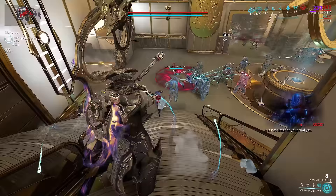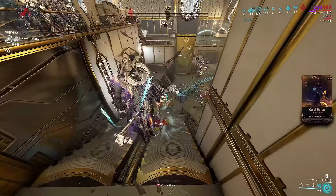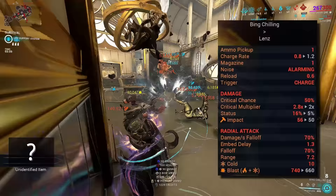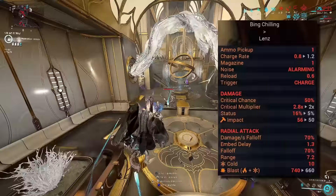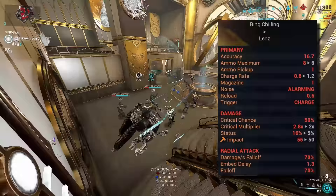What are the major changes with this weapon compared to the old lens? You get an additional two ammo maximum — that's eight extra shots in the reserves. And reducing the charge rate to 0.8 instead of 1.2, you get 0.8 times additional crit damage, 11% more status chance, and a whopping six extra impact base damage. For the radial attack, we got an additional 80 bonus blast damage.